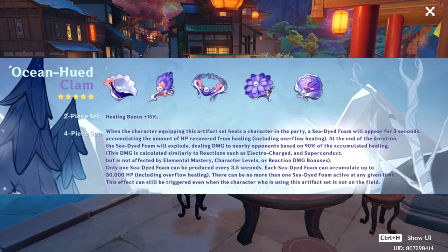At the end of the duration, the sea-dyed foam will explode, dealing damage to nearby opponents based on 90% of the accumulated healing. This damage is calculated similarly to reactions such as Electro-Charged and Superconduct, but is not affected by elemental mastery, character levels, or reaction damage bonuses — kind of like white damage, extra additional damage from the artifact. Only one sea-dyed foam can be produced every 3.5 seconds, so it has about a 0.5-second downtime. Each sea-dyed foam can accumulate up to 30,000 HP.